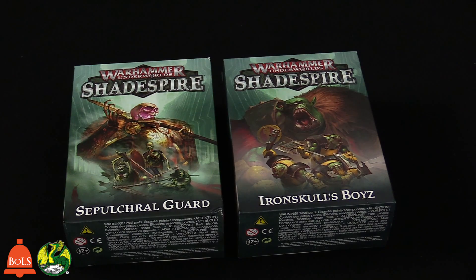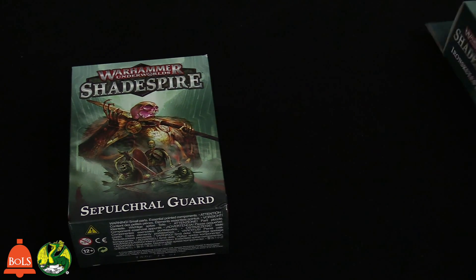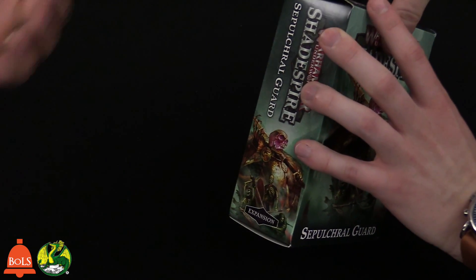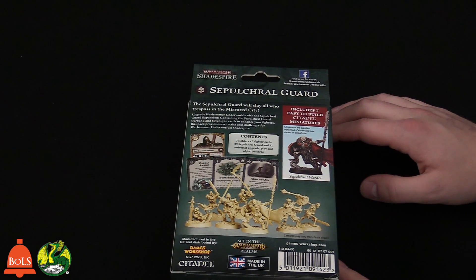Let's dive on in to the new Shadespire warbands. We have the two Shadespire warbands, the Sepulchral Guard and the Iron Skulls Boys. We already cut the stickers, so that's good. Let's show off the back of the box — that's what's in the box. You're going to get the undead guys.